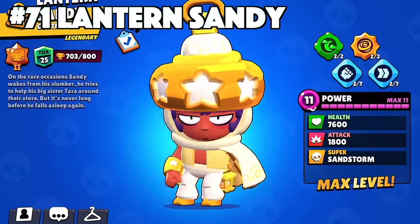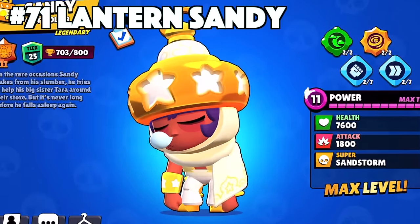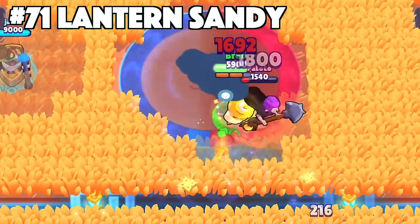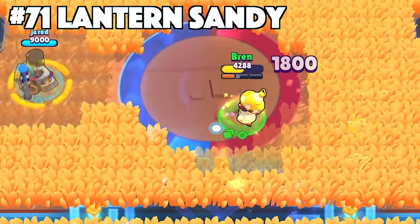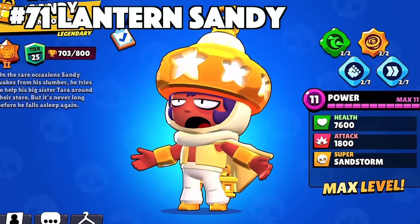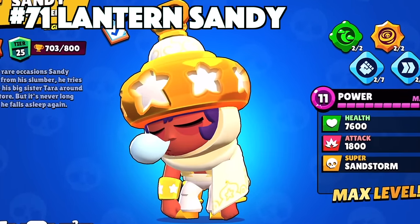Sandy's best skin is Lantern Sandy. Lantern Sandy really separates him from the pack of other skins, mostly because of his amazing effects. He has the cool looking effects that appear during his Sandstorm super that is nothing like the other Sandy skins. At least during his animation, he gives a little bit more effort, but ultimately he still goes back to sleep.